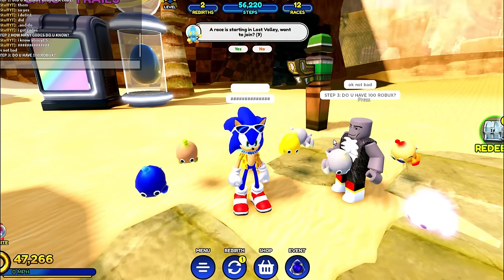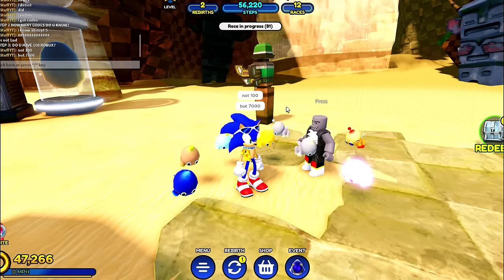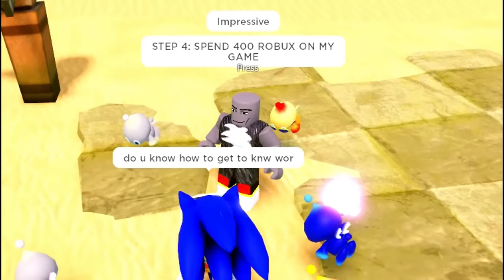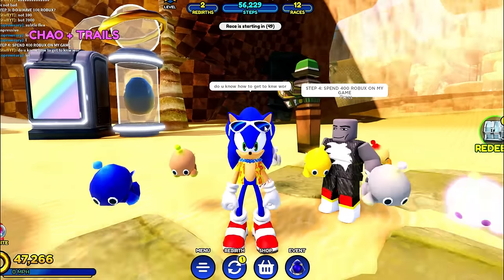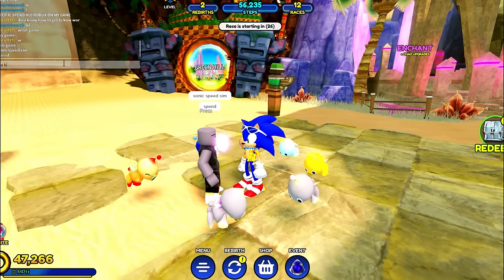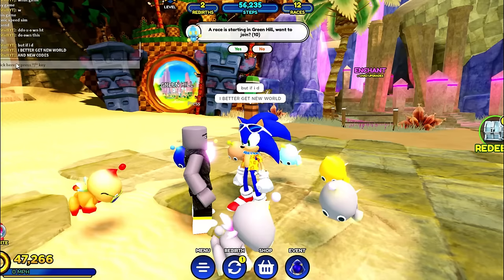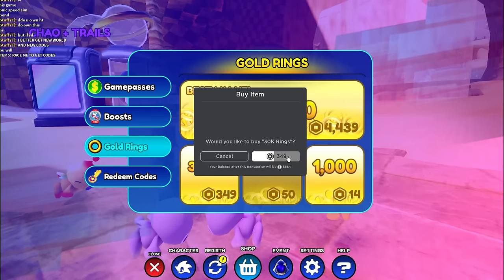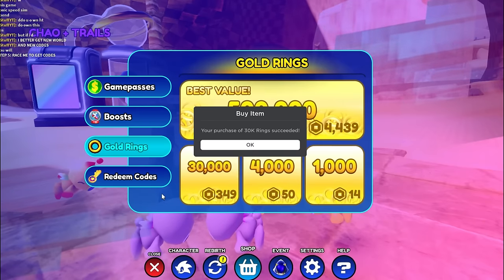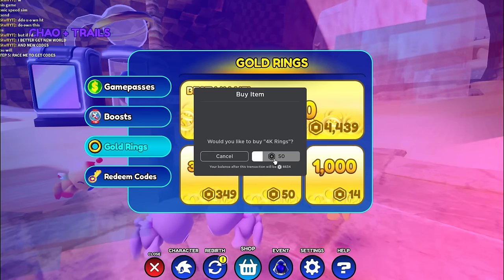Step three: do you have a hundred Robux? I got 7,000 Robux right now - not a hundred, but 7,000. He says spend 400 Robux on his game - Sonic Speed Sim. Do you own Sonic Speed Simulator? He says yes - now spend it. I better get the new world and the new codes. For 30,000 rings, 350 Robux on the line. Spending 350 Robux - that's about 400. We'll spend 50 more Robux to get 4,000 more rings.